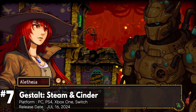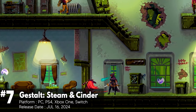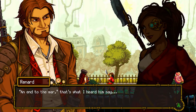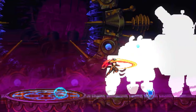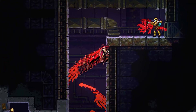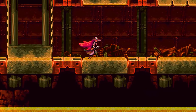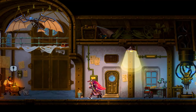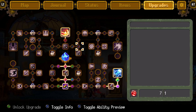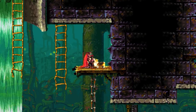Gestalt: Steam & Cinder may become your next favorite game if you enjoy Metroidvania platformers. The game kicks off in Canaan, a city powered by steam and technology. You play as Alathia, a mercenary investigating the city's underground vaults. Gestalt combines steampunk aesthetics with a bit of decay. You'll fight robots, explore forgotten vaults, and face humans with clockwork gadgets. As you play, you earn upgrade points to customize Alathia. While you can unlock everything eventually, more customization options would have been nice.